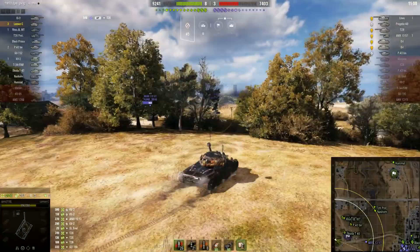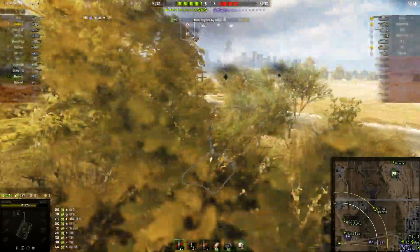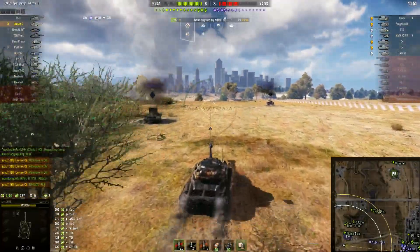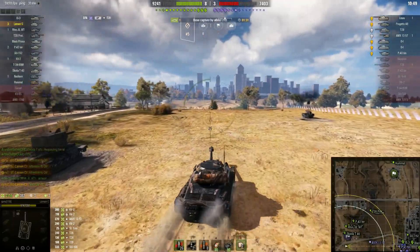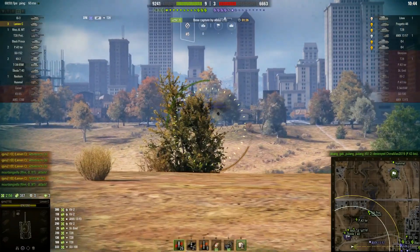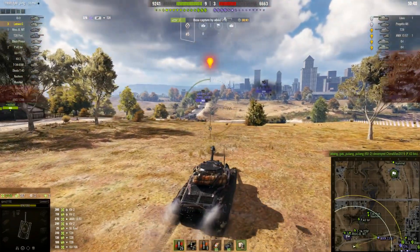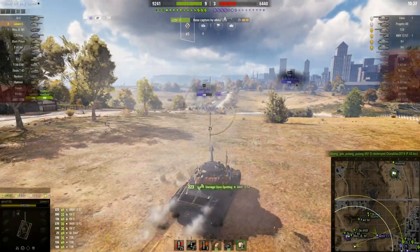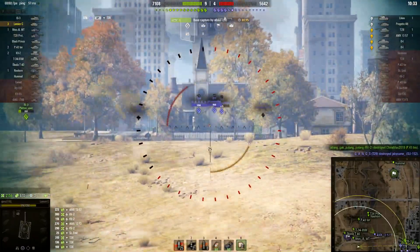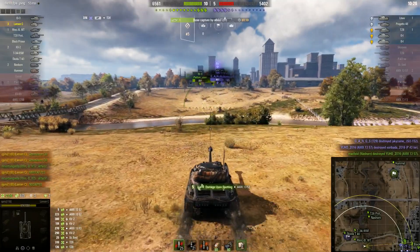This thing shines when you are top tier and bullying — it's really good because there's no one out there to challenge you. When you're top tier in the 3-5-7 or whatever, there aren't many tanks that can challenge you except maybe the Revalorisé, the T44-100, or the Scorpion, which could really hurt you — but otherwise, nobody can really threaten you.